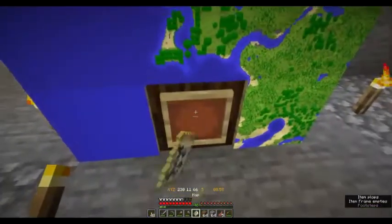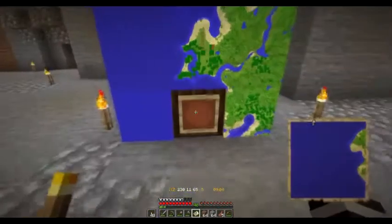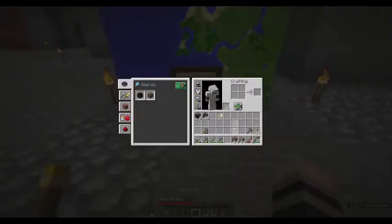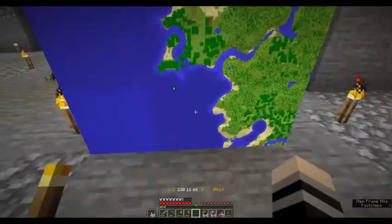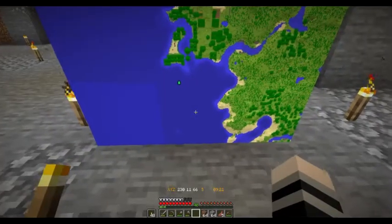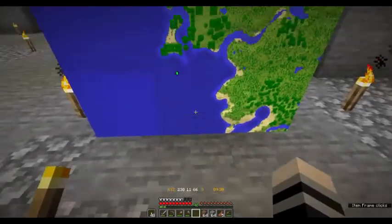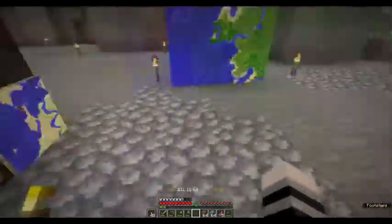I put up item frames all around the center one and then filled them in. You just put it down, right-click your map into the space and it fits in. Be careful with this — if you placed your map in and then click on it again, you're going to turn the map. Keep that in mind. All right, let's get into this episode!